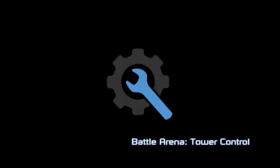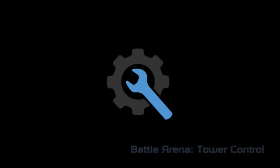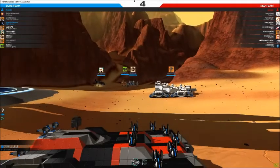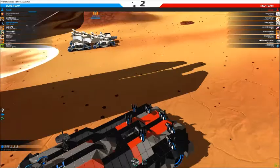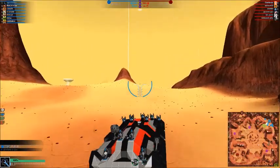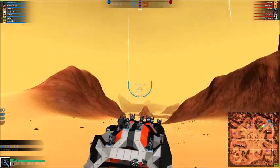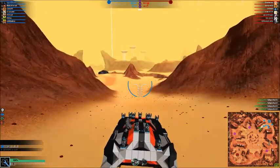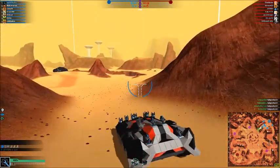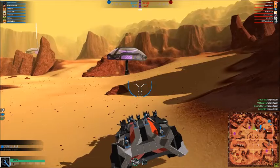Hi y'all, Agent here and we are going to do another Battle Arena tutorial. This one's going to be really short — it's pretty much a best case scenario. Nobody dropped out of either team, so we're going to head out and win a match. Using an old rail cruiser I used to have, I took the rail erasers off and mounted a bunch of plasma pulsars to the front and some lost SMGs to the back.